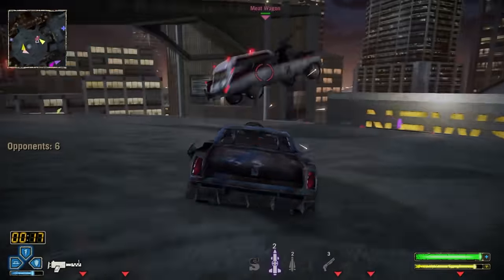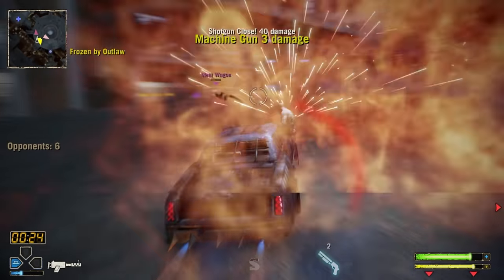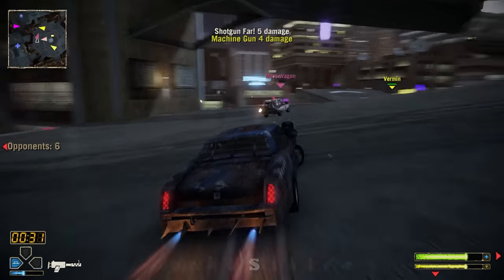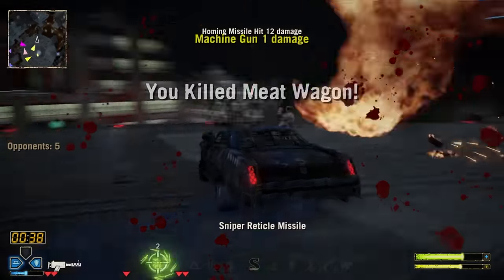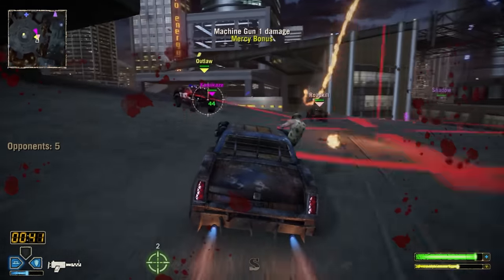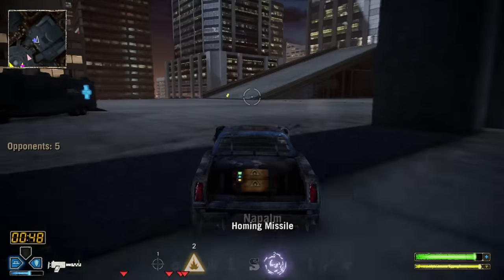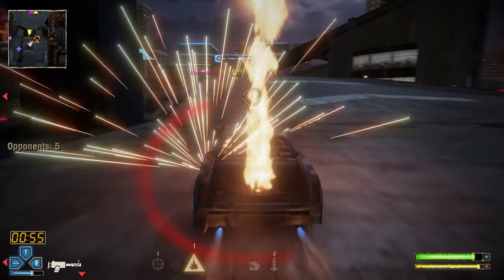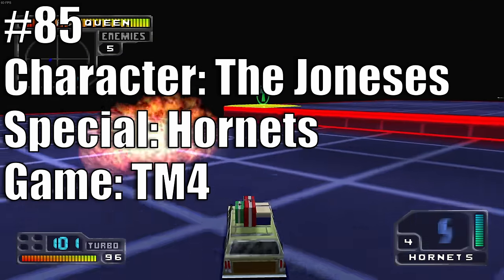At 86 we have Road Boat with Magnetic Projectiles from TM 2012. This is Road Boat's first special and probably the worst in the game. You can ricochet it off walls for extra damage, but the maps are so large it's very difficult to set that up. If you just shoot it straight at somebody it only does minimal damage, making it essentially useless.